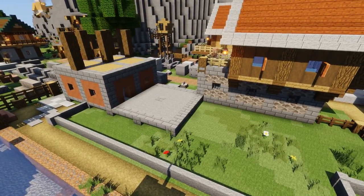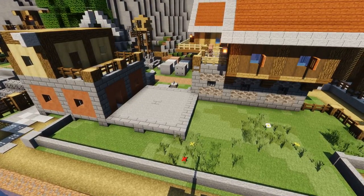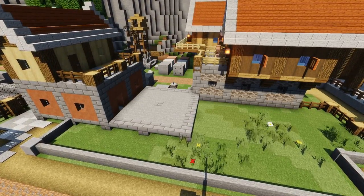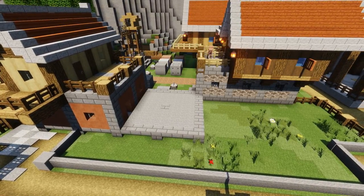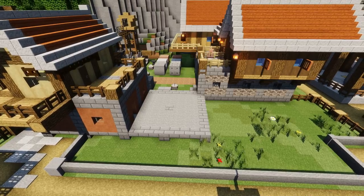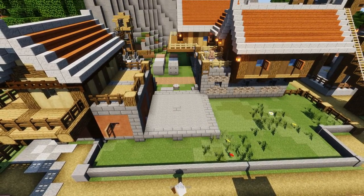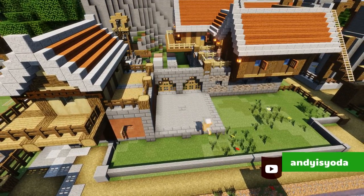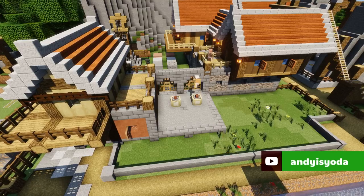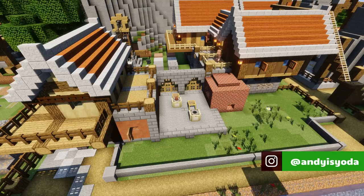Today's first build is going to be a pottery, somewhere where some pots would be built. So I'm starting off with a very simple 5x5 shape here, disguising it a little bit, making it a bit more interesting with things like a balcony and gates around the outside.